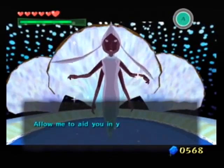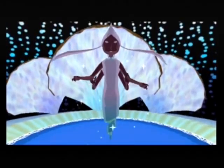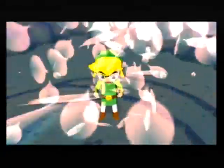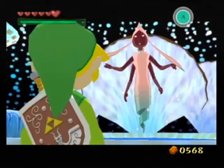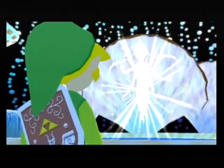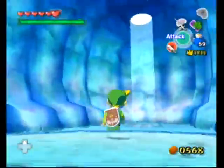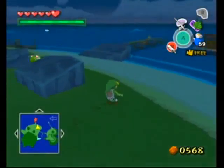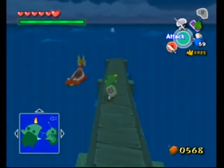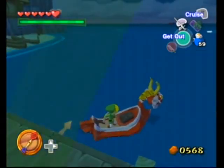There's another great fairy, and this one is going to give us another upgrade — kind of one we've already gotten before, but this is an even better one. 'Young waker of the winds, allow me to aid you in your quest.' We've gotten this gift once before, but it's going to extend it even further. This is the last time we can extend it. We can now carry more rupees — up to 5,000. That's the limit, that's the highest we can go.